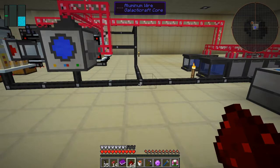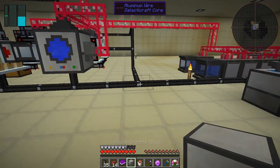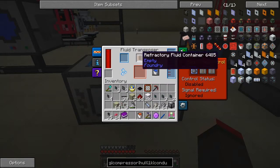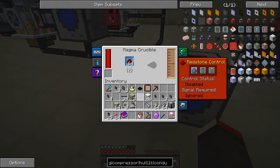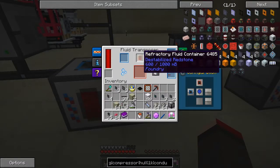I'm going to put it down here like this - destabilized redstone. Let's put these magnet crucible and fluid transposer in here. We're going to fill those up with destabilized redstone and put that into here. Check the configuration - that's working correctly. And so is this. So we now get destabilized redstone in here.